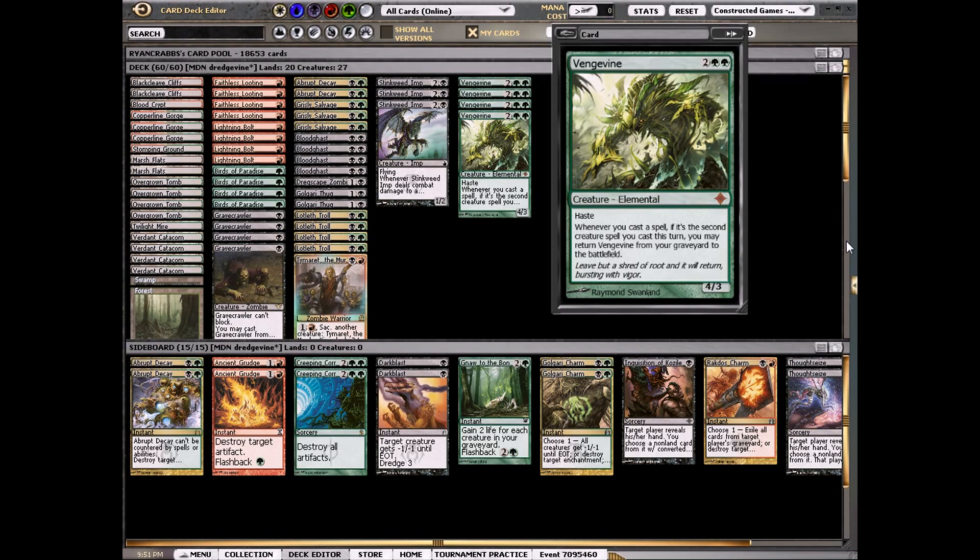The deck plays one of my favorite cards of all time: Vengevine. If you're not familiar, Vengevine is a 4/3 with haste for four mana, but if you play two creature spells in one turn you can return it from your graveyard to play. So we're playing a Dredgevine deck — we're just trying to fill up our graveyard and get value from bringing stuff back.